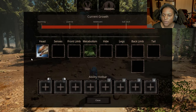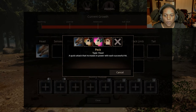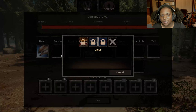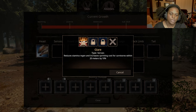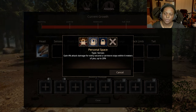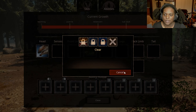Let's check out the abilities. We have one head slot. We have bite, causes medium damage. Nutcracker — charge up the attack and inflict damage based on how long it's held. Peck — a quick attack that increases in power with each successful hit. Razor bite — causes low damage and moderate bleed. Interesting, I almost want two slots. Senses: we have glare, reduces stamina regen and increases sprinting costs for carnivores within 20 meters by 10% — that's nice. Personal space — gain 4% attack damage for every second a carnivore stays within 6 meters of you, up to 20%. Wary — gain 20% stamina regen when a carnivore is within 50 meters. These are really good, very unique.